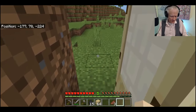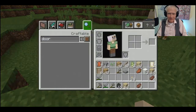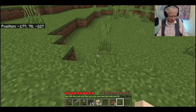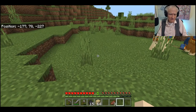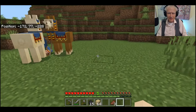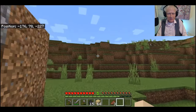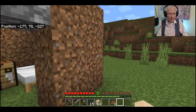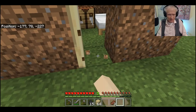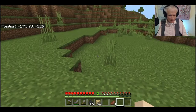I want some windows, don't I? I need sand, don't I? There was some sand away. Maybe I better close that door. You click on the door and not just the space.